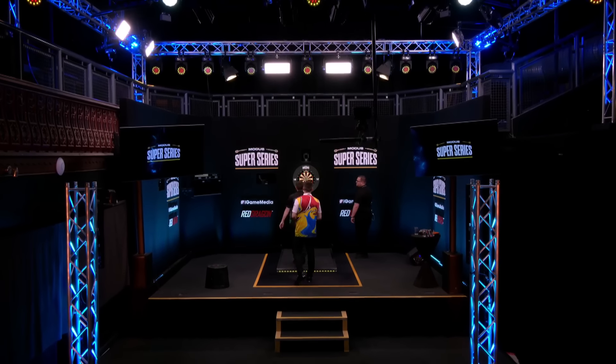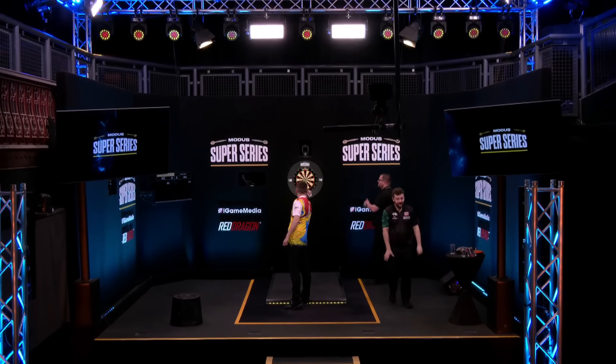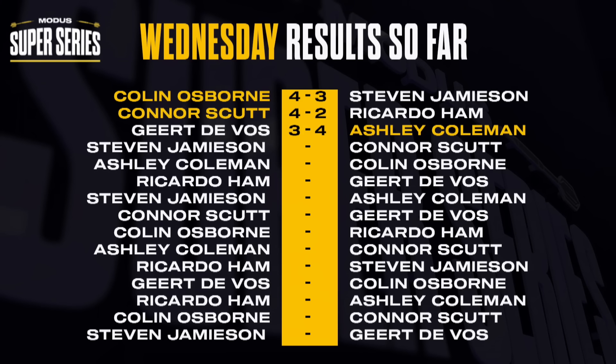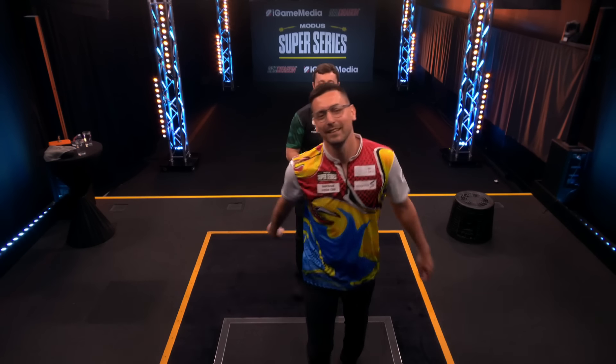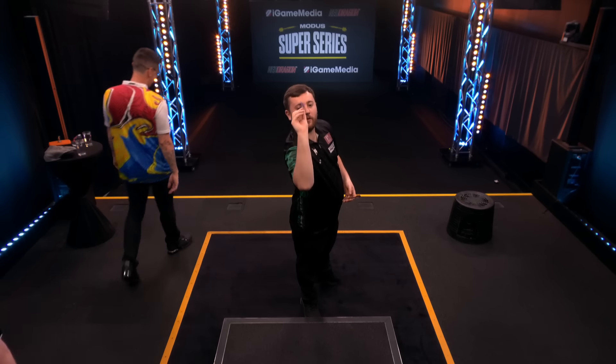Welcome back to the Modus Super Series, where we have a real battle between Conor Scutt and Ashley Coleman at the top of the table. Both of them have won their opening matches — that's after Osborne beat Steve Jamison in the first game of the day, then Scutt defeating Riccardo Hamm, who did give him a game, as did Gert de Vos. But Coleman coming through, meaning the pair are tied on 20 points apiece at the top of the table. There is still nothing to separate them — what does separate them is four legs. Conor Scutt with the marginal advantage, but he'll of course have to play Coleman later today, and first he'll have to beat the other players put in front of him.